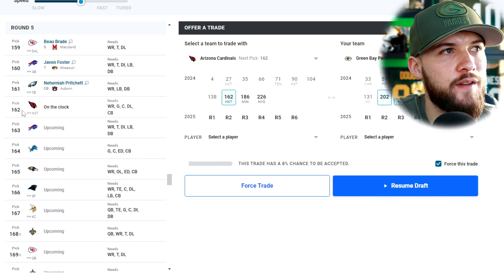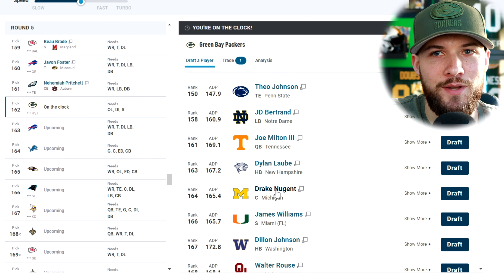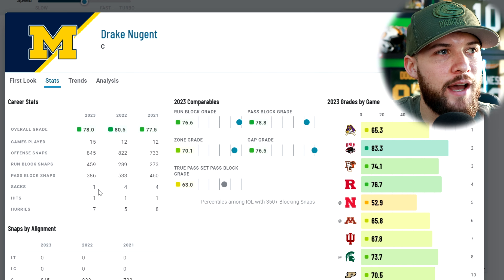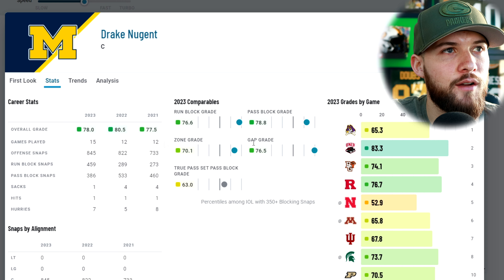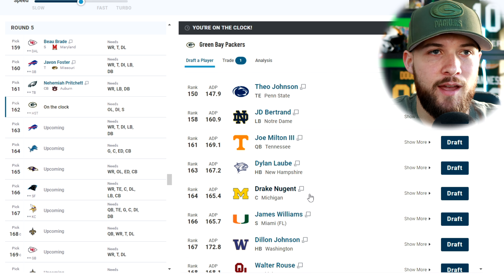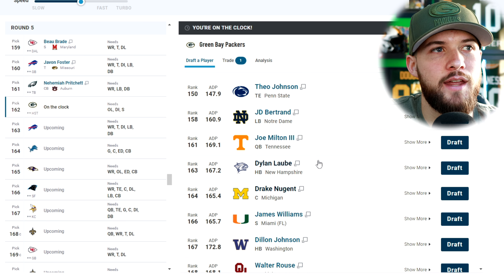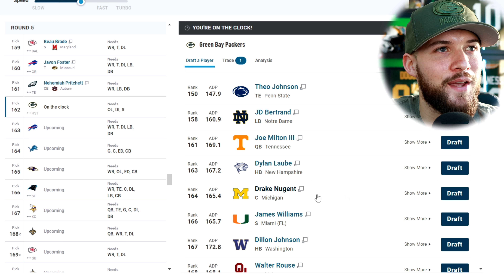We're going to make another trade up into the fifth round at 162 with the Cardinals, giving 202 and 210 for 162, to select Drake Nugent out of Michigan. Yes, we already got two linemen, but I think the Packers could go three linemen in this draft — a tackle, a guard, and now a center. He had a 78.0 PFF grade this year, allowed one sack, with a 76.6 run block grade and 78.8 pass block grade over the last three years at center. He could be the future starting center for the Packers — this is likely the last year of Josh Myers. Adding Amagaji at inside guard, Paul outside at tackle, and Drake Nugent in the middle rounds out this offensive line group that lost Yash Nyman, David Bakhtiari, and John Runyon. At pick 162, we are going Drake Nugent, center from Michigan.